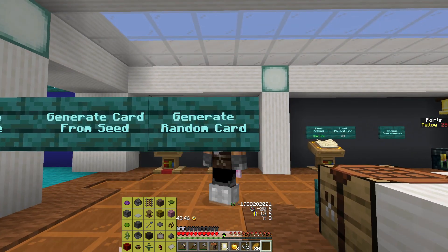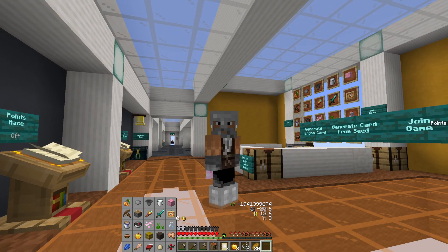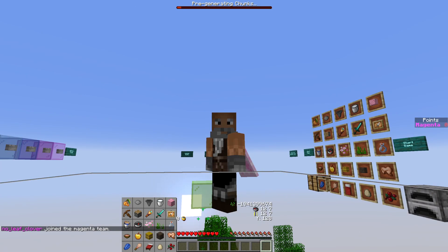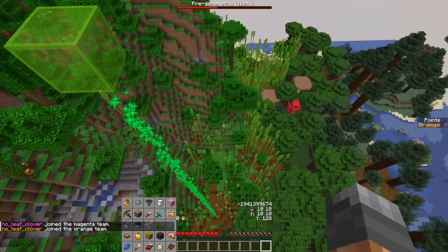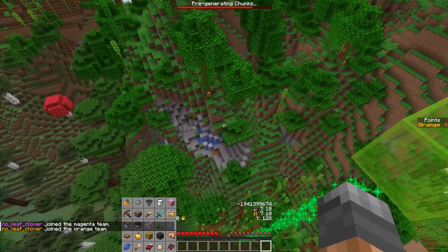Hello and welcome back to another episode of Fetch A Bingo 5.1.3 by Noin Iza. We're breaking out this card right there. Let's switch to orange team — we're on yellow. Let's hope for a slightly less story run this time.